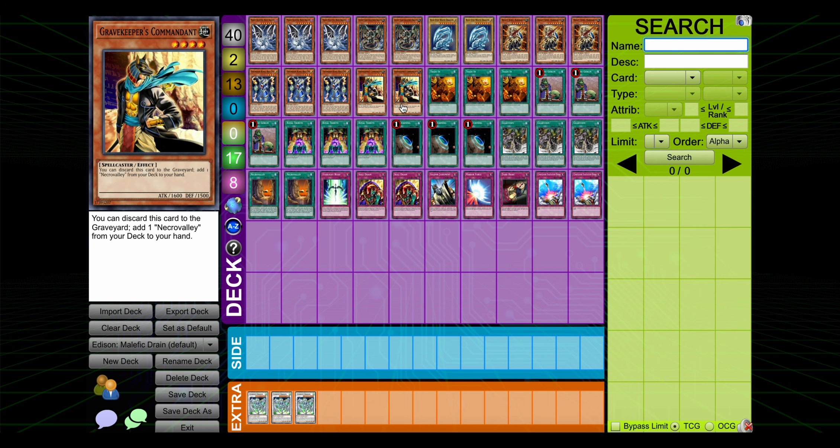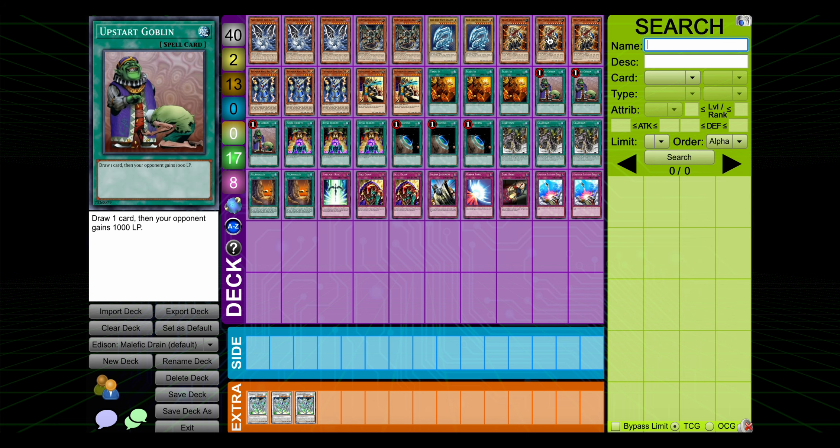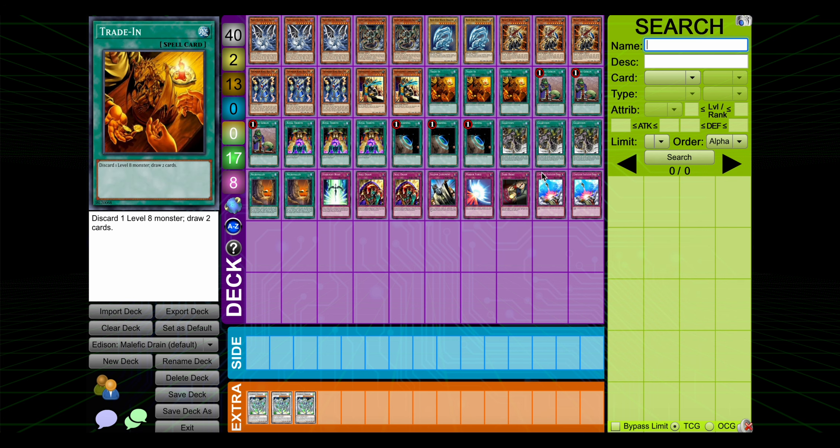So this is actually just something you could do. You could throw the Trade-ins in with the Gear Towns and the Barbaros and kind of play this toxic stun pile Malefic Skill Drain thing. I don't really particularly think it's a good deck in Edison format, but it's kind of neat. You've got some draw power going on, you've got the Royal Tribute Turbo aspect, you've got Skill Drain which is good against a lot of decks, even if it's not good against the best two in the format. But the deck just kind of looked sort of silly and fun, and I wanted to try it out, so that's what we're going to be doing today.